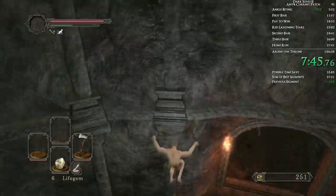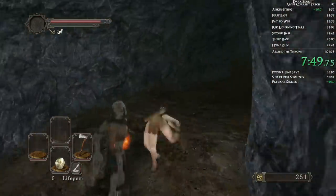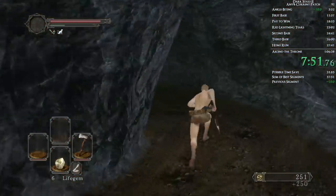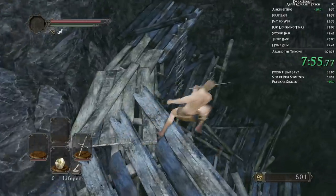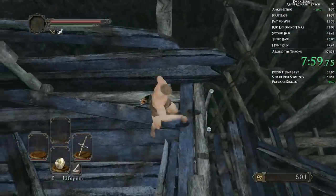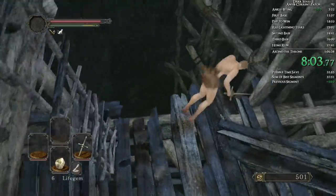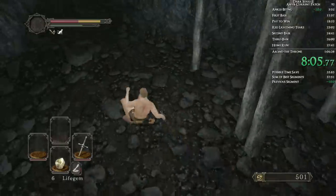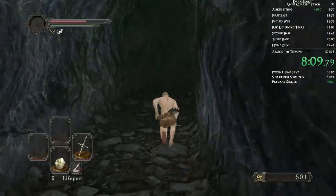Run and jump here — you want to aim to get in this wall. If you miss it, you want to jump in front of that guy because otherwise he will blow up and get you. Then switch to the rapier and come down here. It can help to stab here because if you do, you'll fall straight down. Instead, I got caught by the ladder. Go down here, roll down — you can try to hit that ledge, and if you do, you'll not take as much damage.